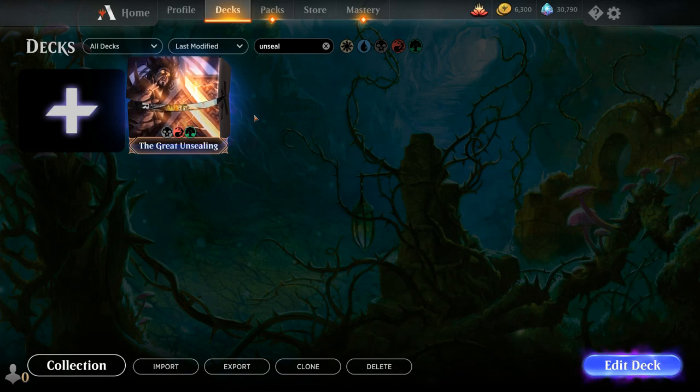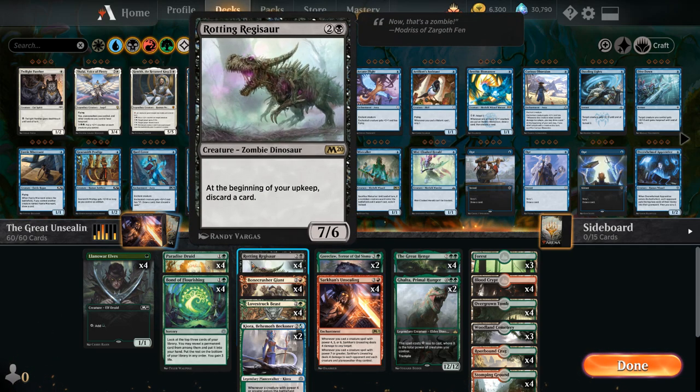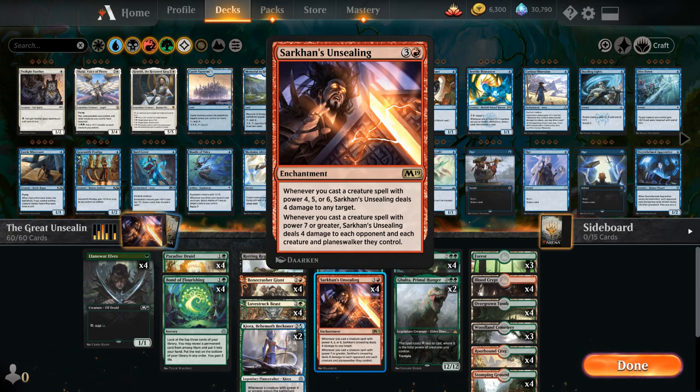Today we're taking a look at another Historic deck — a pretty sweet one called The Great Unsealing, featuring Sarkhan's Unsealing. It's a four-mana enchantment that didn't get much love in Standard, but in Historic we've got new tools. Whenever we cast a creature with power 4, 5, or 6, it deals 4 damage to any target; with power 7 or greater, it deals 4 damage to each opponent and each creature and planeswalker they control. Rotting Regisaur pairs perfectly, triggering that second mode for just 3 mana.